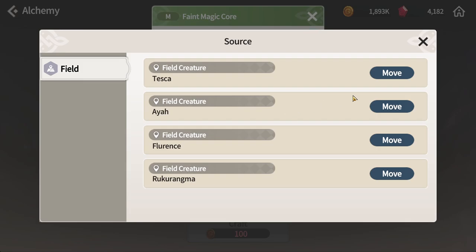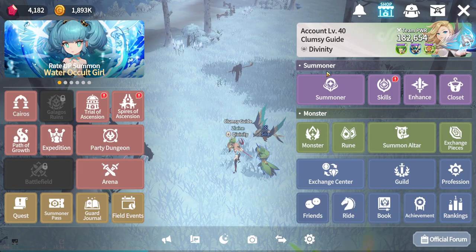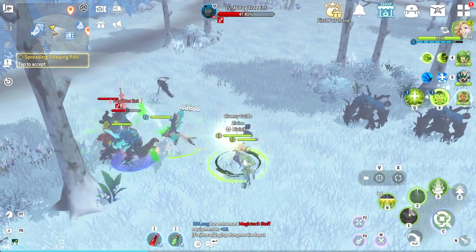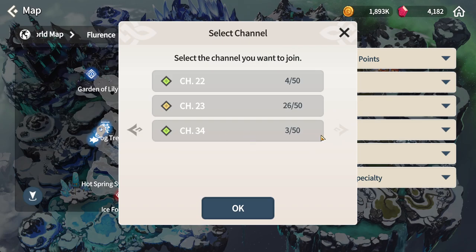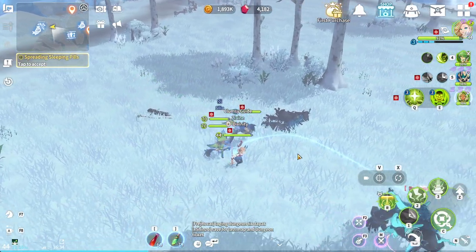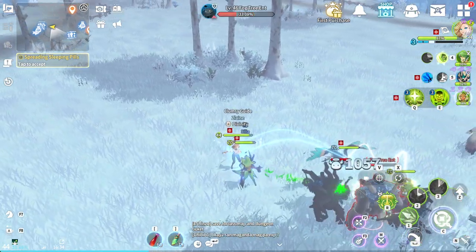The thing is, if you go into a channel that has a lot of players around, you'll all be fighting for the same mobs. What you can do is go in here and change to a channel with lower players so that you can actually get the drop from the mobs by yourself, rather than everyone squeezing into one place trying to get the material.